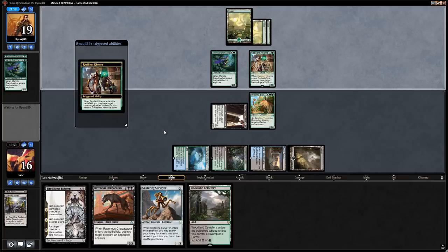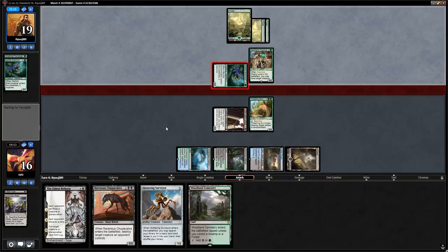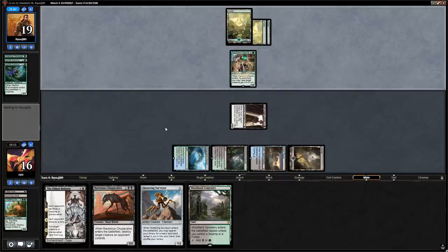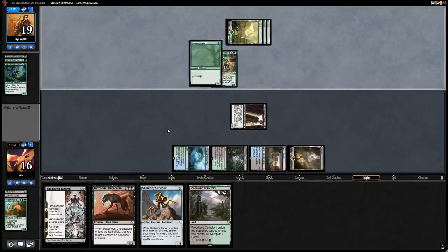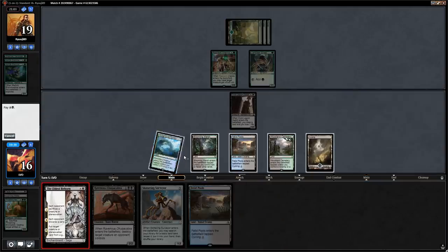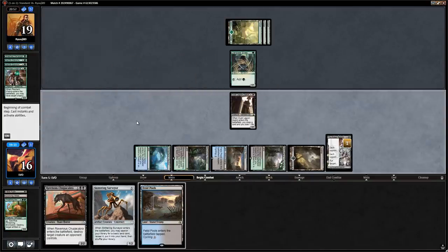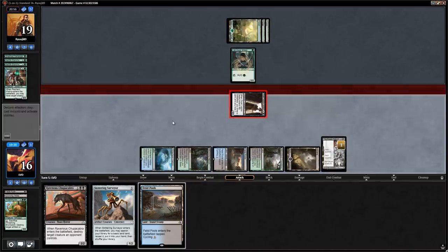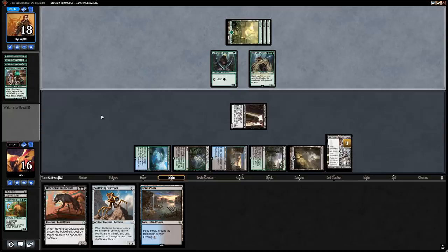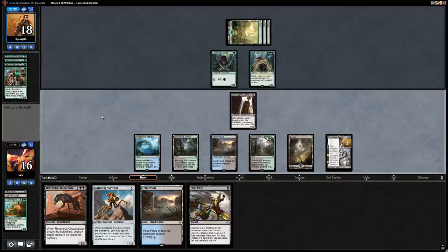Khenra pumps Branchwalker — we'll definitely block if we get the chance. Opponent got value out of their Branchwalker finding a land, but we just want to keep the board empty for Eldest Reborn. Don't mind running out Eldest Reborn, keeping Chupacabra for a more threatening creature. If they sac Khenra we can get in for one. Next turn our opponent has to discard a card — and there's Steel Leaf Champion. Opponent doesn't attack with the Elves, implying Blossoming Defense.